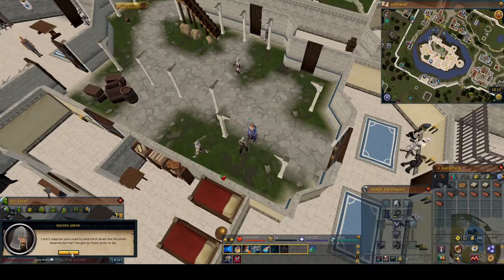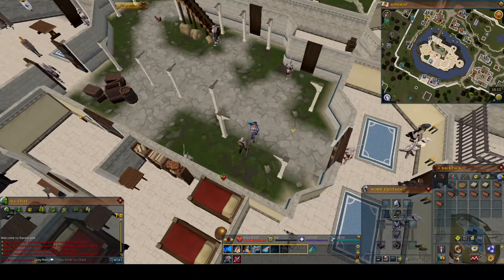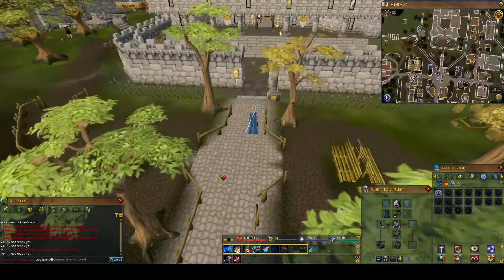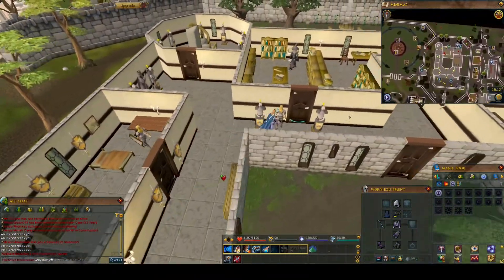It starts off in the White Knight's Castle in Falador, so head in there from the lodestone and chat to Squire Asrol, who's over here. He will explain that he has lost Sir Vivin's sword and you kindly offer to make him a new one, but it's not quite that simple. His sword was a family heirloom made by the Mkando dwarves, so you'll need to find one of them to get them to make the sword for you.